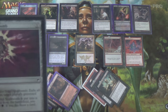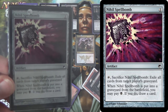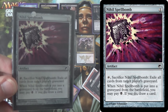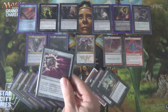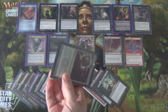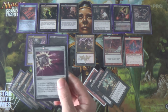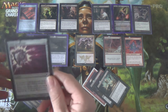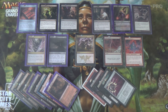For some graveyard hate, I have Nihil Spellbomb — this one actually draws us a card as well. You can try something like Relic of Progenitus or Tormod's Crypt if you don't need that card draw. Relic of Progenitus is one mana, then one mana more to pop it and hit both players' graveyards. Nihil Spellbomb lets you keep your own graveyard, like Tormod's Crypt. Some combination of those cards — Tormod's Crypt, Nihil Spellbomb, Relic of Progenitus — whichever is most appropriate for your meta and the deck.